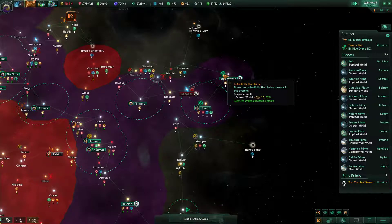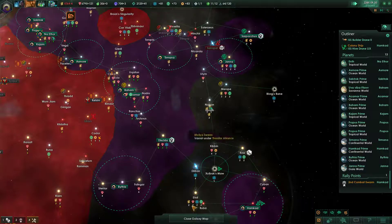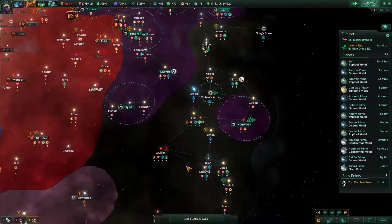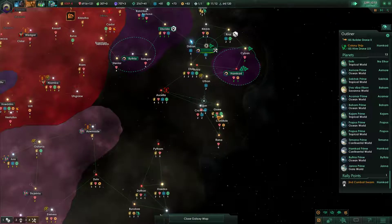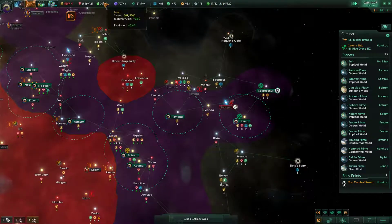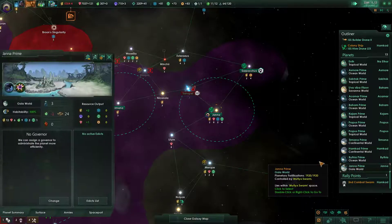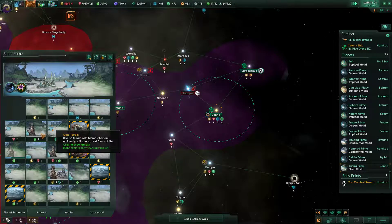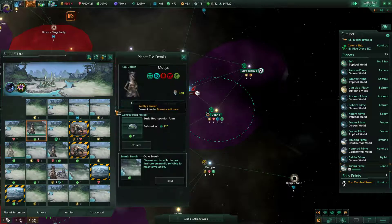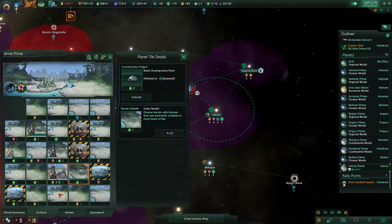Plus happiness originally isn't a thing, so we can just colonize wherever we want. Yeah, we should probably do that. Once we're done colonizing here we'll do this one, then we'll do this one and then we'll do this one. Just keep colonizing everything that we can. This Janna place — in fact we want to start building as many farms as we can. Very important that we get the food out of this place.